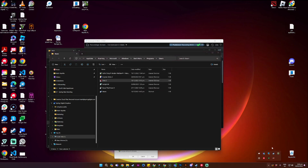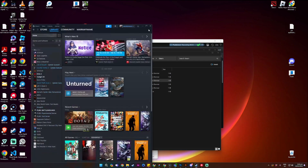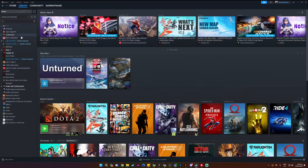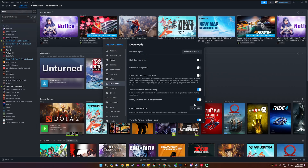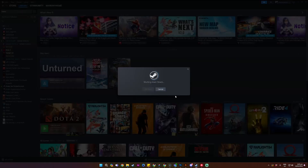First, let's go to Steam. The first thing you're going to need to do is go to Settings, then go to Downloads, then try to clear the cache in there.